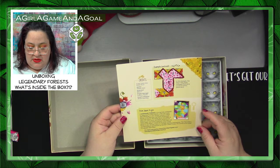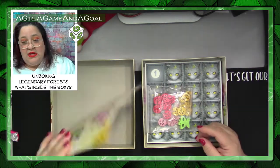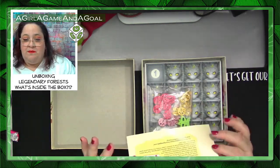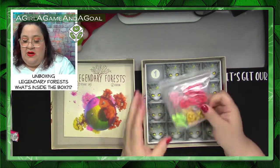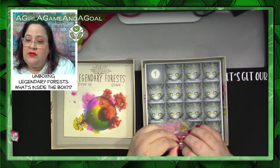The rule book is thin — not too heavy paper — but very clear and pretty. You have tokens and I think they said they were wood, so let's see.